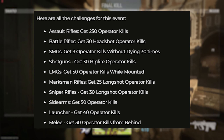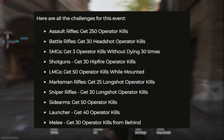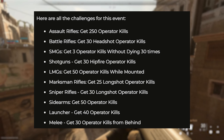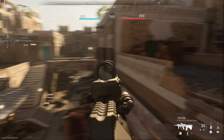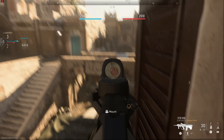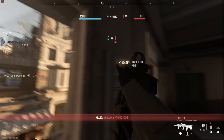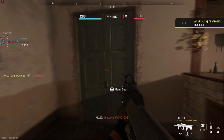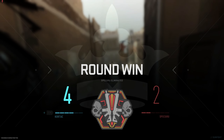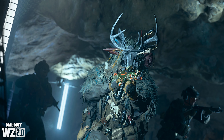Here are the challenges for all 10 weapon categories: Assault rifles — 250 kills. Battle rifles — 30 headshot kills. SMGs — 3 kills without dying, 30 times. Shotguns — 30 hipfire kills. LMGs — 50 operator kills while mounted. Marksman rifles — 25 longshot kills. Sniper rifles — 30 longshot kills. Sidearms — 50 kills. Launchers — 40 kills. Melee — 30 kills from behind. Complete all categories to unlock an exclusive bonus camo. This event is available in both Warzone 2 and multiplayer.